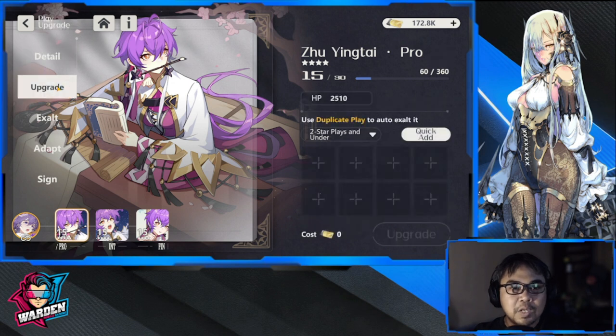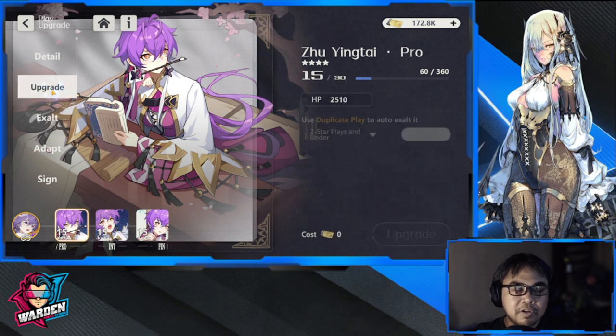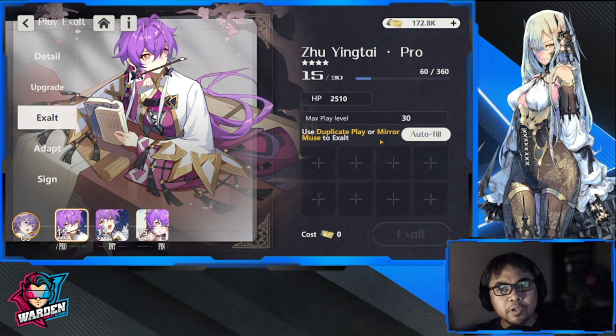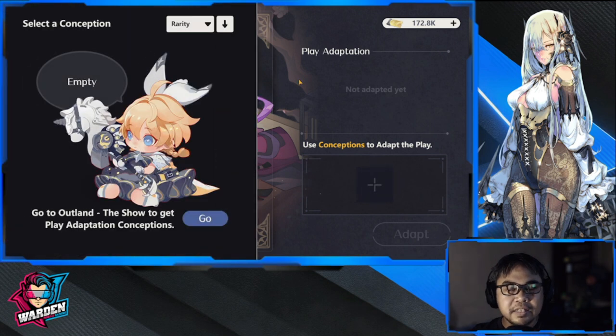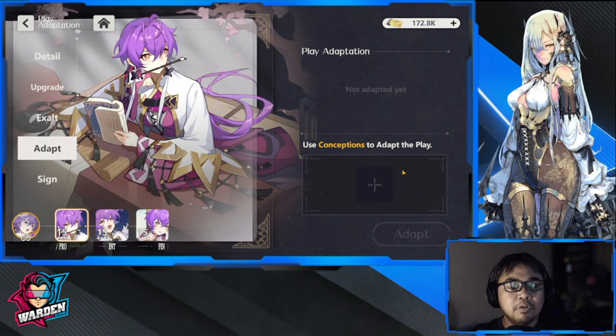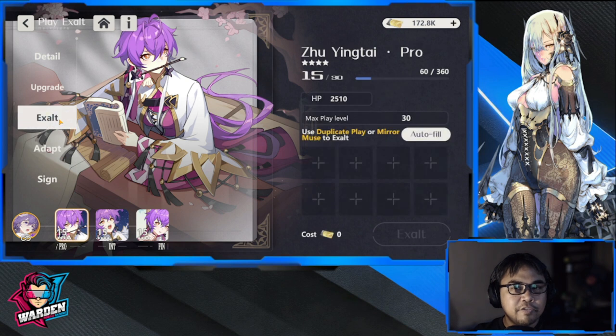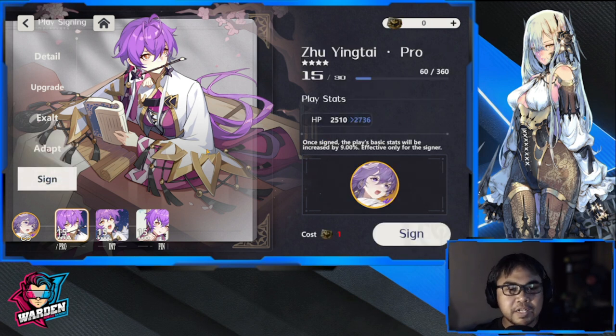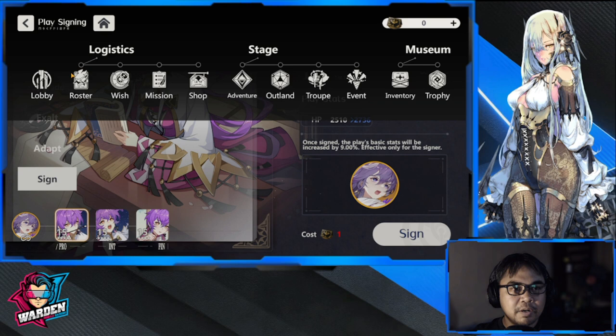Your Plays have a lot of things to upgrade and tinker with: you can increase their level, Exalt using duplicates or Mirror Muse, and use Adapt for a stat increase. You can farm these as well — I'll show you where to farm them. The Sign here also increases stats.